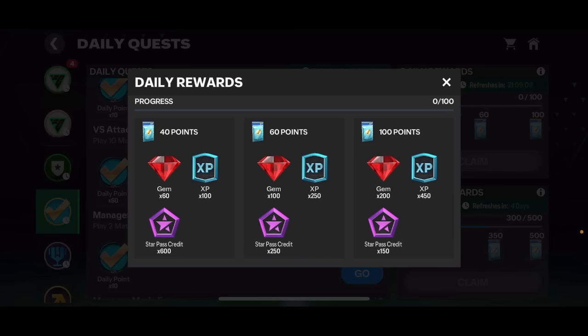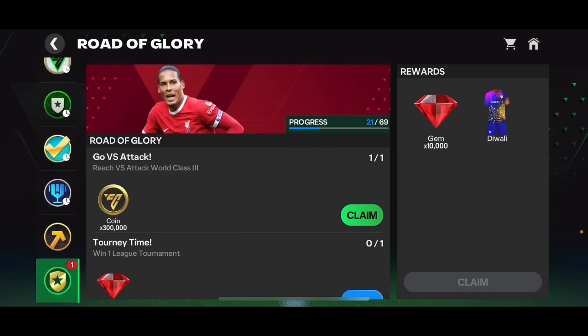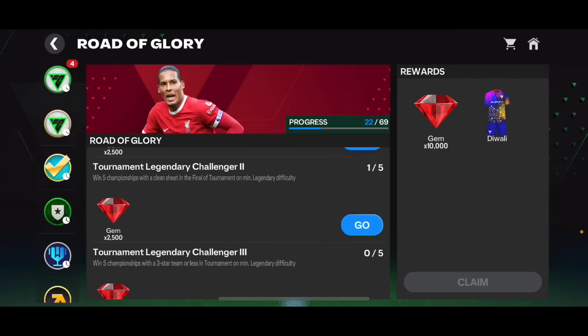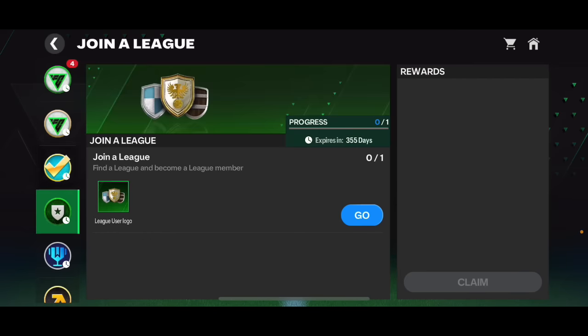With gems you can open packs and maybe get a player worth decent coins. From XP you'll level up and get more gems, as well as gifts in the Welcome to FC Mobile event. Star Pass credits progress the Star Pass of course. When I promoted into the Versus Attack World Class 3 division I got 300,000 coins, and by completing quests you get gems to earn even more coins.